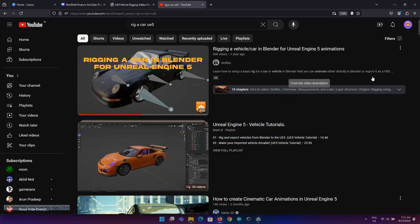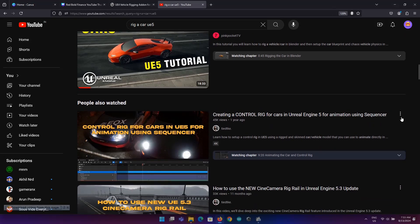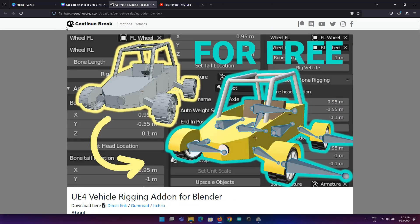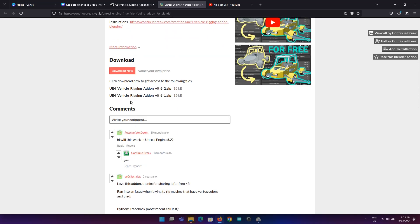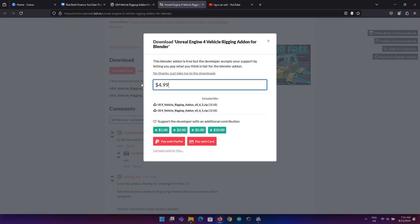Hello guys, welcome back to the channel. You may be wondering how you can actually rig one vehicle on the entire engine. The people at Continue Break have developed a Blender plugin which does exactly that, and it's actually a free plugin so you can just download it. It's made for UE4, but I tried it on UE5 and it works without any issues.